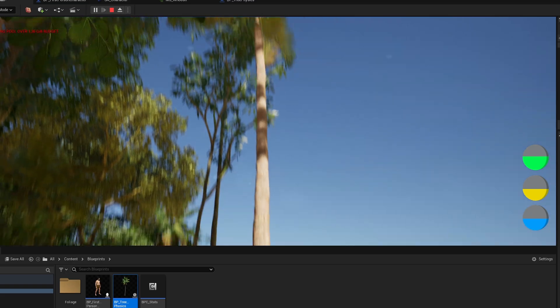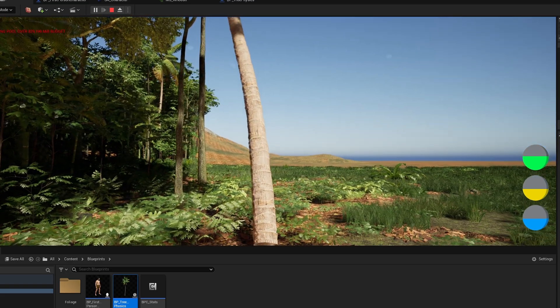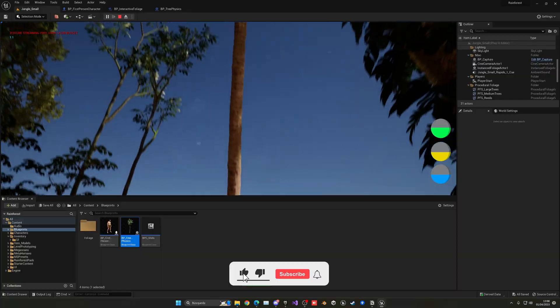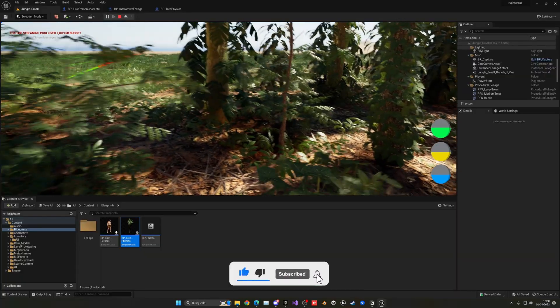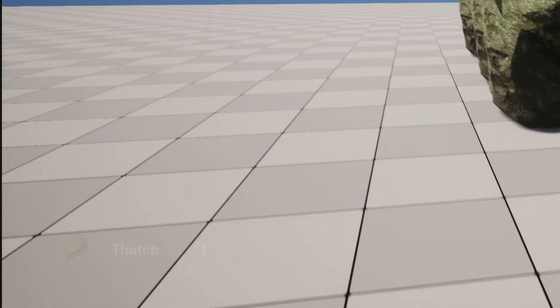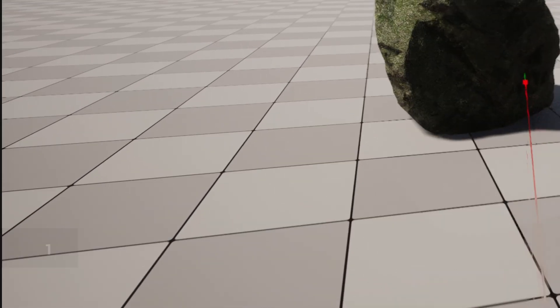I began with the chopping tree system, and then made it so that when you chop the tree it would fall. Honestly, it looks pretty good. Sometimes it bugs and gets stuck, but overall it's okay. I also added an item pick-up notification which tells you which item you just picked up.